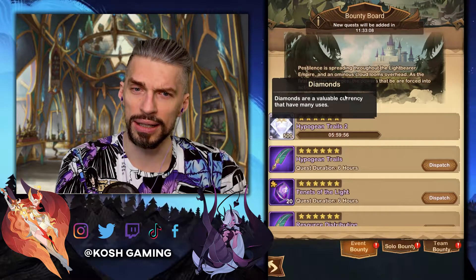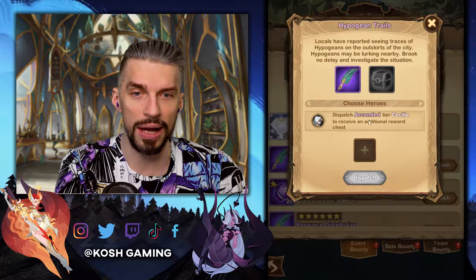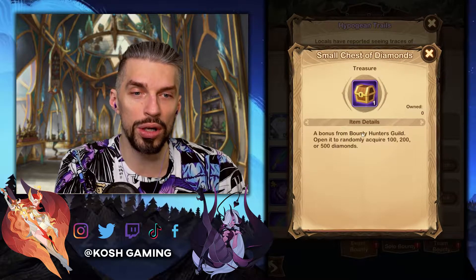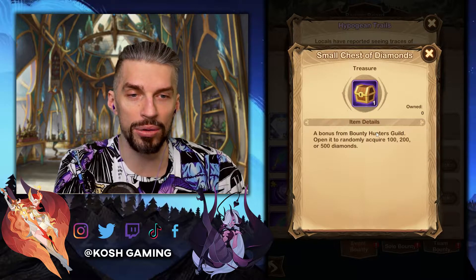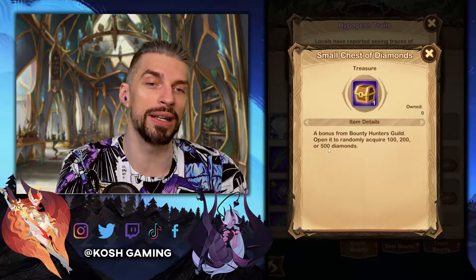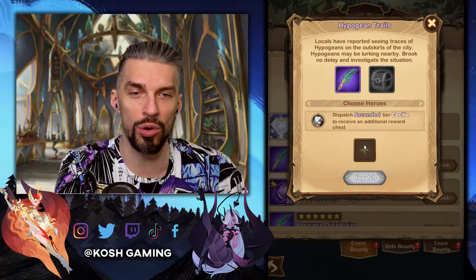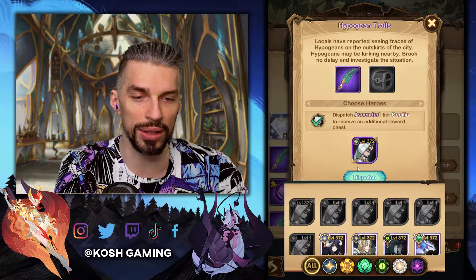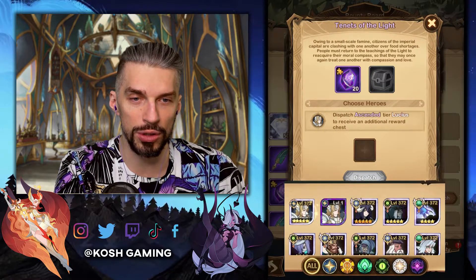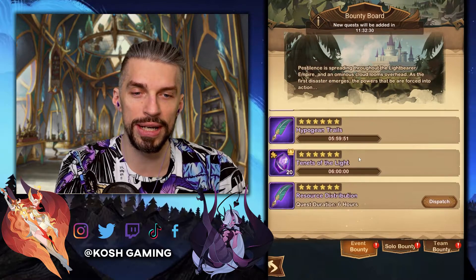We can dispatch the normal one. The ascended one will give us the additional chest. Same thing here — dispatch ascended Cecilia to receive an additional reward chest. What's in that reward chest? That's a bounty hunter's guild bonus that will randomly give us 100, 200, or 500 diamonds. I like this type of stuff in the bounty board. We need ascended Cecilia to get it — we don't have that. But we do have Lucius ascended, so for that quest we will get the additional chest.